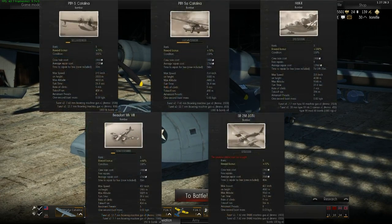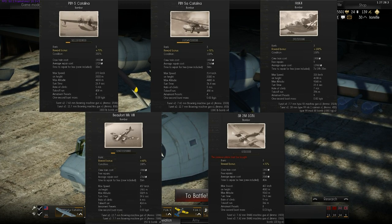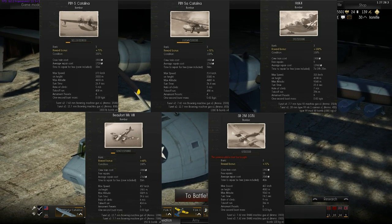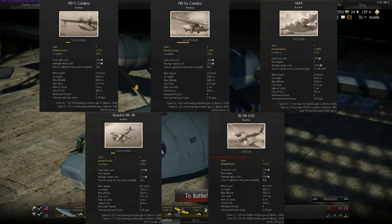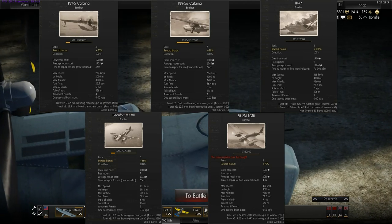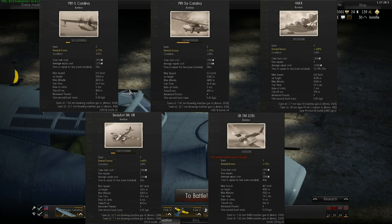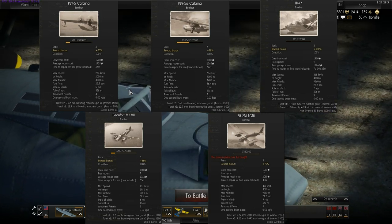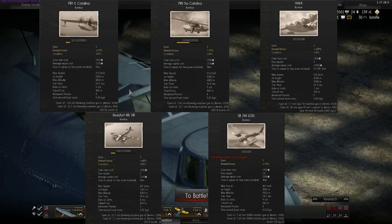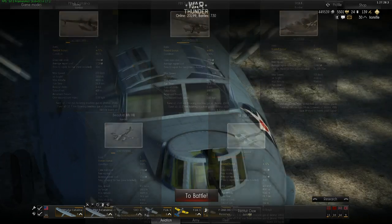Let's get started. We have our competitors on screen and we'll go through the categories — the normal ones like repair cost, rate of climb, and turn time from previous videos, plus some new categories specific to bombers that require a bit of explanation: bomb load, defensive armaments, amount of bombs, and armament variety.